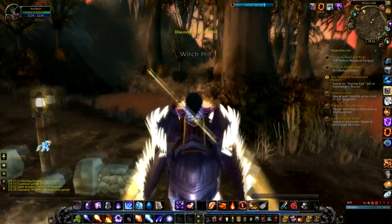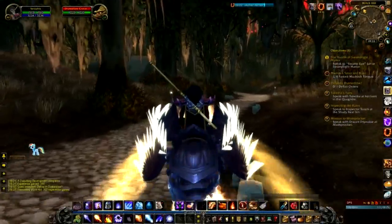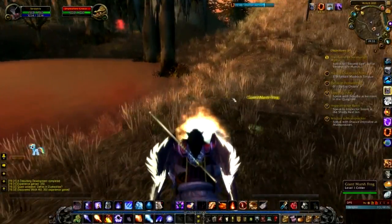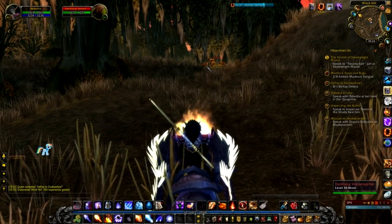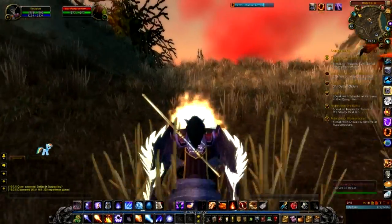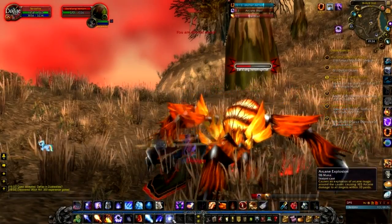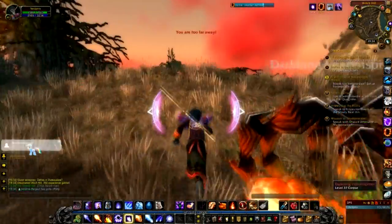Here we are at Witch Hill, and we've got the famous Dustwallow Crocolisks — this zone is very famous for its crocolisks. We can either carry on to Swamplight Manor or head to the coast. I think we'll head to the coast. And there's a giant marsh frog — ribbit! And a massive big spider too. I remember the very first time I came here and saw these spiders — I was with a friend and we'd never seen anything so big. You can imagine, if you're used to normal-sized spiders, suddenly coming across ones the same size as you. A bit freaky. And you can't skin spiders in this game, just so you know.